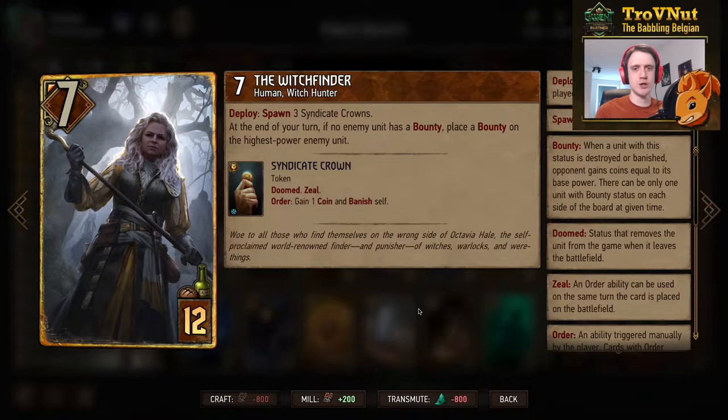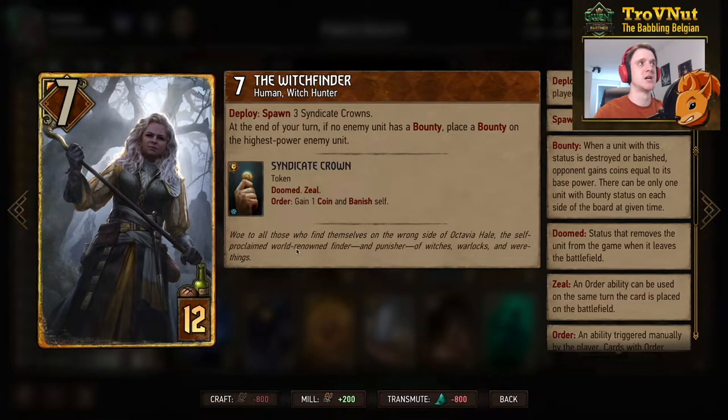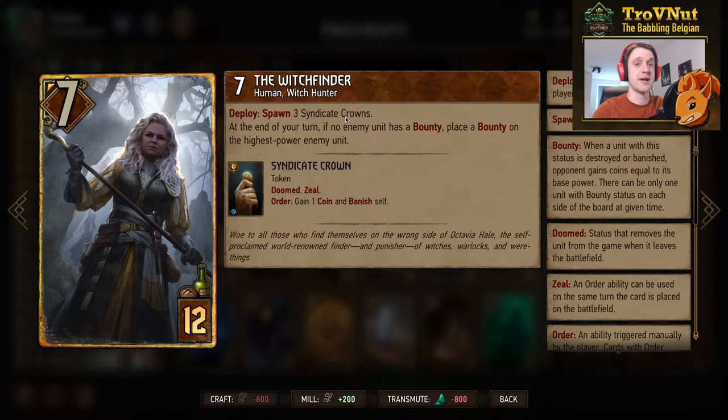The final card is the Witchfinder, the new legendary for Syndicate. She starts at 7 power, gives you 3 Syndicate Crowns — artifacts providing a single coin whenever you like — and passively applies a bounty to the highest power unit if there's no bounty on the field. An auto-bounty engine. Having her on the board means you always have a target when it's your turn. And if you're low on coins you still have those 3 extra artifact coins, allowing up to 12 coins total.